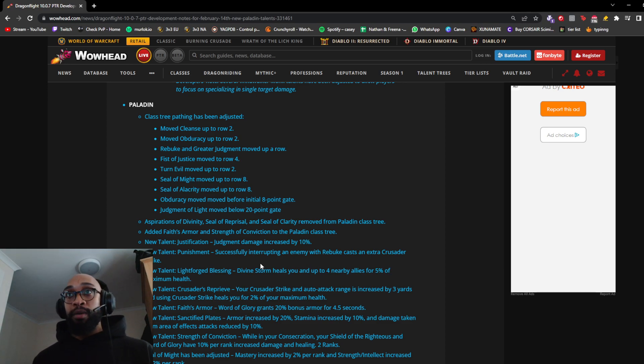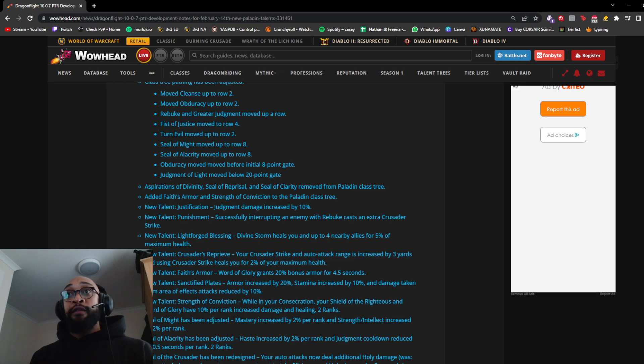New talent Face Armor: Word of Glory grants 20% bonus armor for 4.5 seconds — this could see play into melee-heavy comps. New talent Sanctified Plates: armor increased by 20%, stamina increased by 10%, and damage taken from area effects reduced by 10%. This looks like a staple in most Ret builds — good into melee comps, good stamina, and AoE damage reduction. New talent Strength of Conviction: while in your Consecration, Shield of Righteousness and Word of Glory have a 10% per rank increase to damage and healing — two ranks, so 20% max.